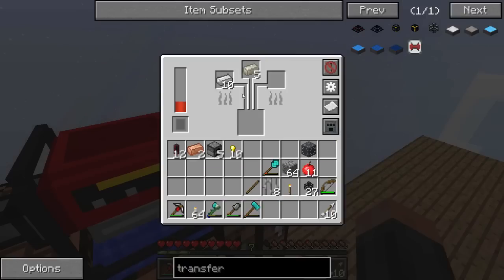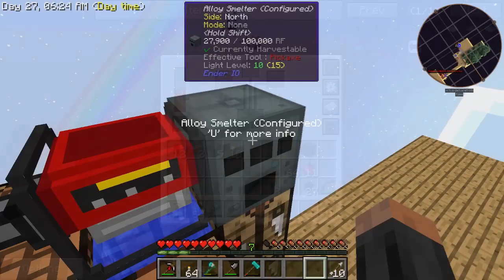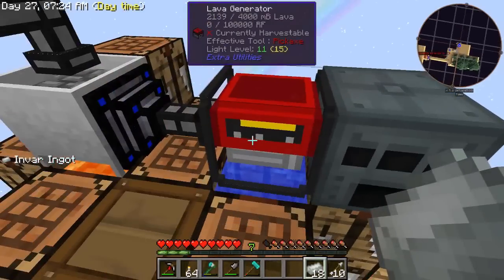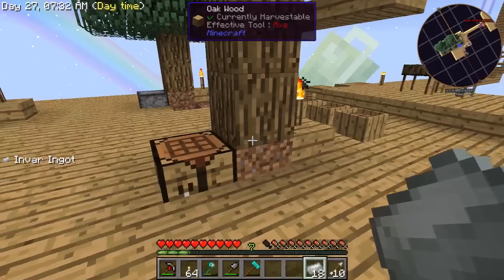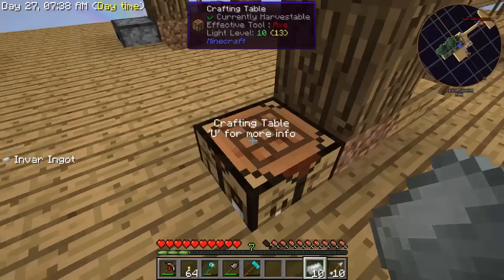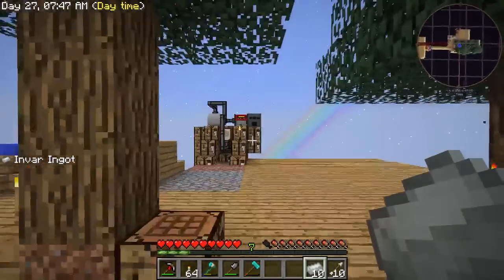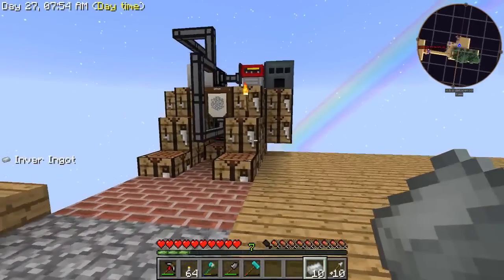Right now I want some invar. And now I can use that to make an automatic sieve. Automatic hammers can be made with just iron. So really, I'm going to have to make more crucibles — that's all there is to it.